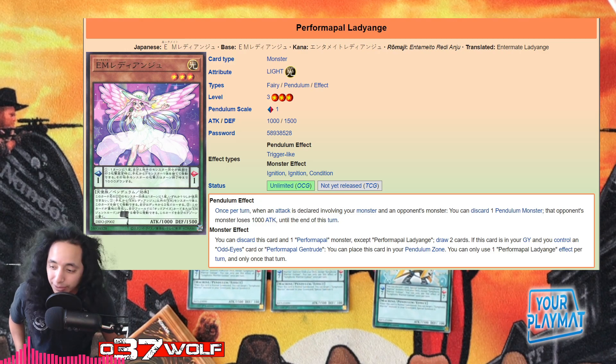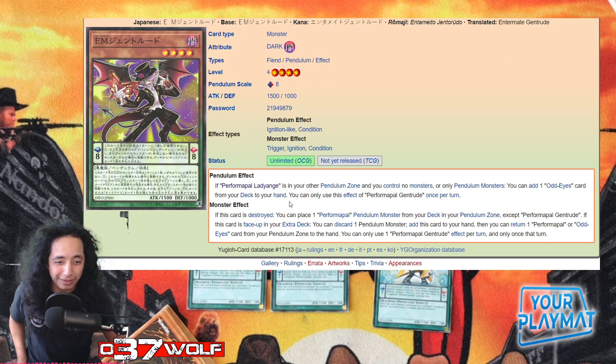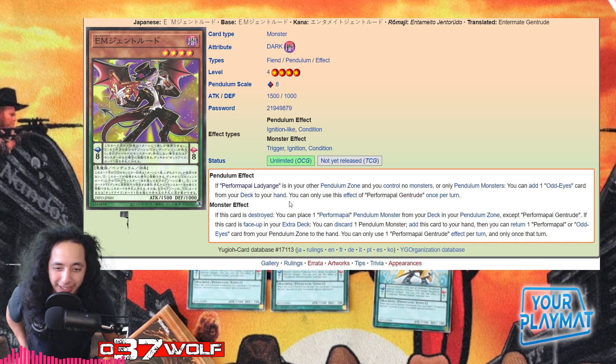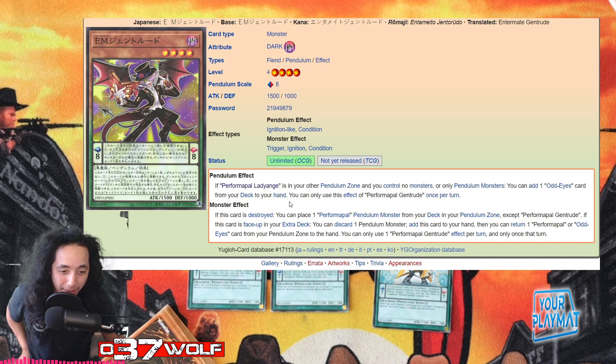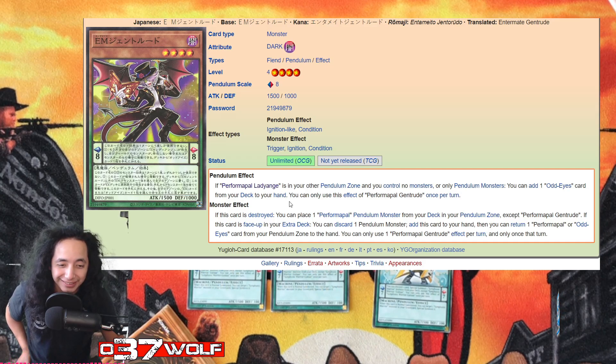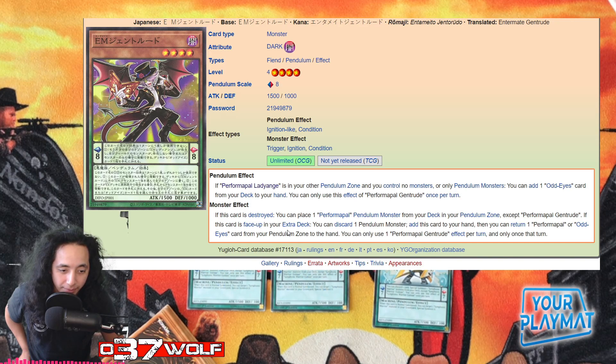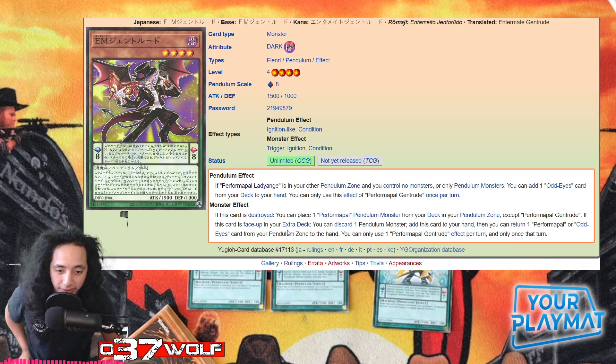If this card is in your graveyard and you control an Odd-Eyes, Synchron, or Performapal card, you can place this card in your pendulum zone. There's also an effect — I didn't even know this card existed — where if Performapal Lady Ang is in your other pendulum zone and you control no monsters or only pendulum monsters, you can add one Odd-Eyes card from your deck to your hand. If this card is face-up in the extra monster zone, you can discard one pendulum monster to add this card to your hand, then return one Performapal or Odd-Eyes card from your pendulum zone to the hand.